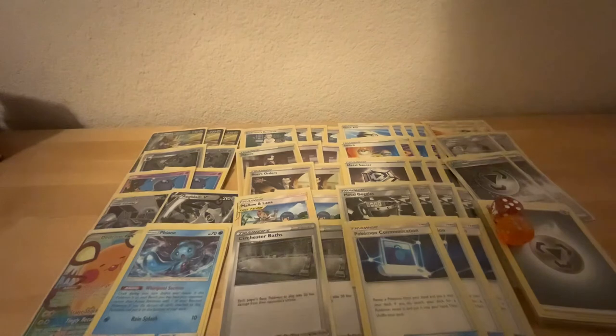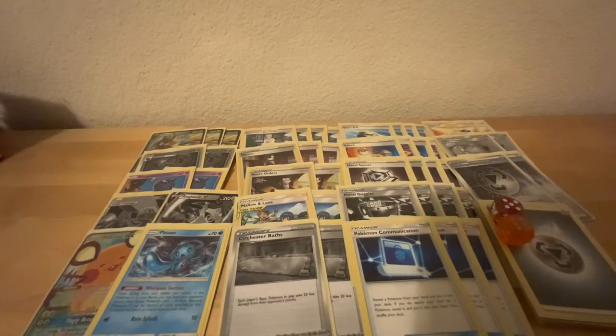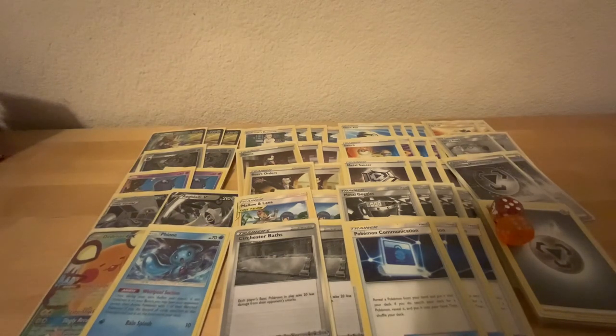That's going to be the Lucario Melmetal GX Zacian deck. For matchups: Matchup 1 is ADP Zacian. If you just attach Metal Goggles, use Full Metal Wall, you're tanking and can survive one of your opponent's Brave Blade while one-hit KOing their Zacians. That matchup is pretty good, as long as you don't bench any Metal Pokemon without Metal Goggles after Full Metal Walling — basically, as long as you don't bench your Dedenne, you should be fine.